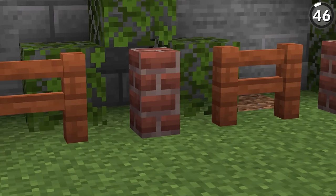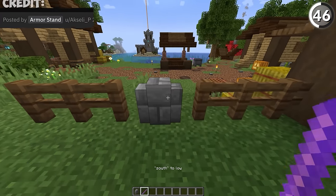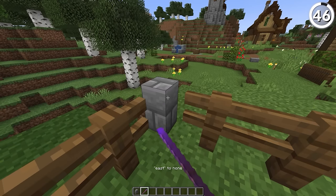Walls and fences don't naturally connect like this, but if we were to use a debug stick, we could fix that easily. And then if you're willing to take the time, we get a much cleaner looking pattern. But I'd be remiss if I didn't mention that this does take a lot of time with a debug stick, so clear your afternoon.